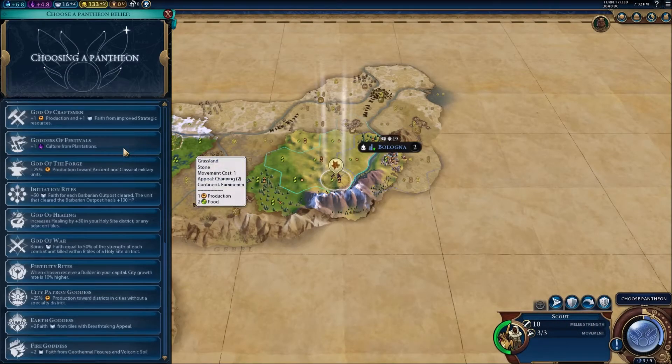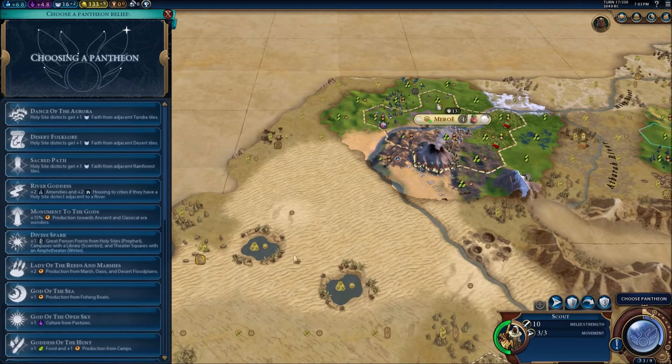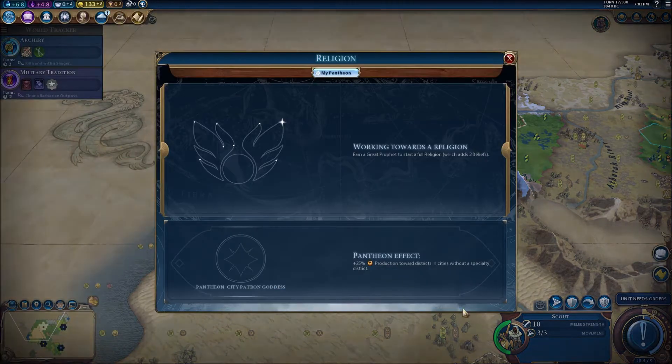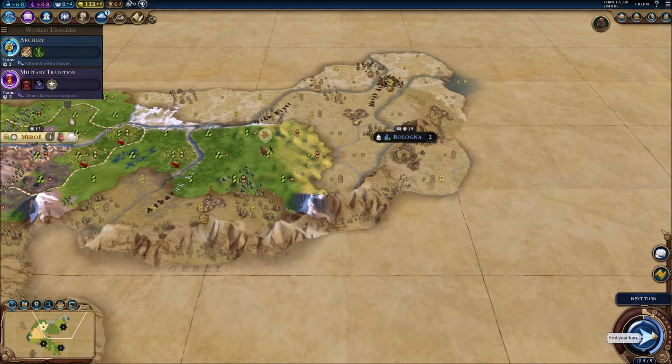We unlocked a Pantheon, which was not expected. I'm going to go with desert folklore — I can see a lot of desert there. One faith from holy site adjacent desert tiles. I'm going to go with that because we already get a bonus to districts for being Nubia, so if we can get even more for our first district in each city, that is going to be pretty OP.